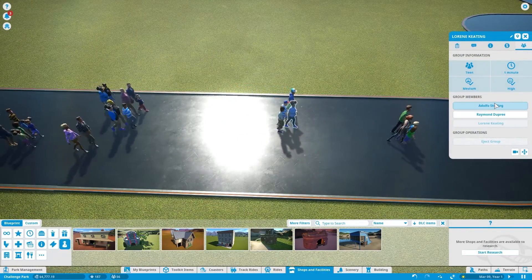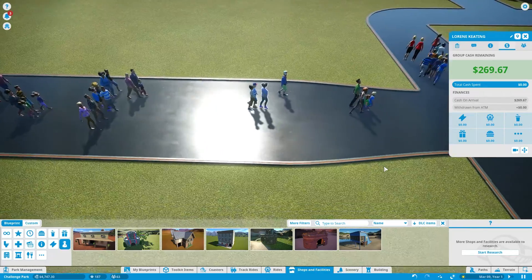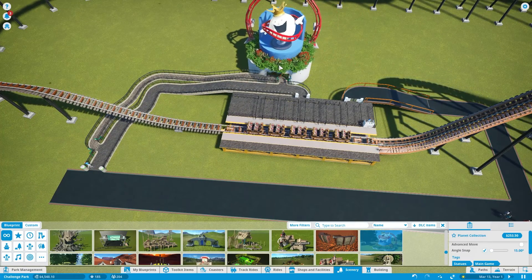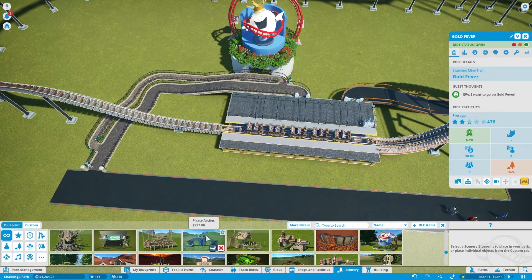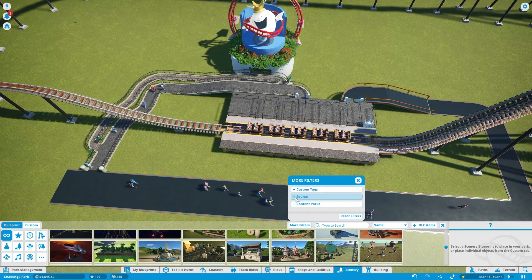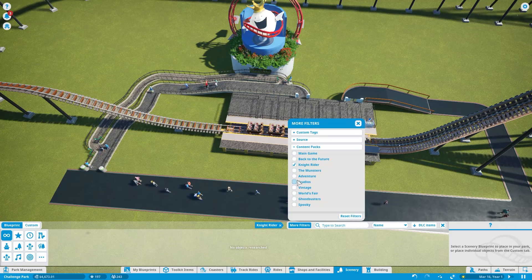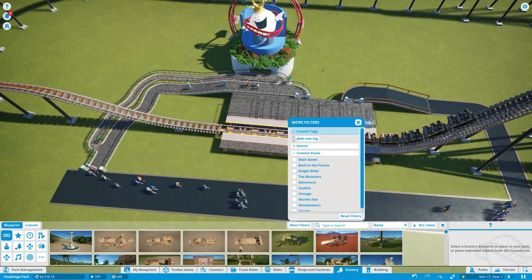These people look to be in a group — Adolfo, Raymond, and Loren. So that's how much money they have all together, meaning every time they go on a ride it's going to be times three. Let's add some decoration. If you want, you can filter by tags or packs — you can say 'knights' or 'adventure' or 'fair,' things like that. And those will show up. You can look at your own creations specifically.